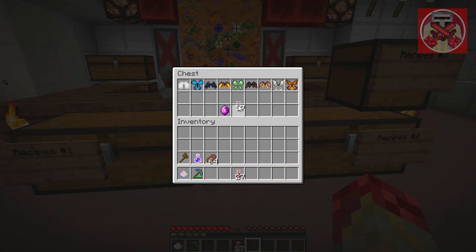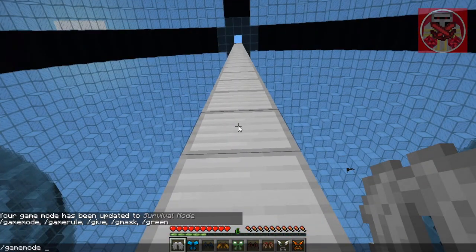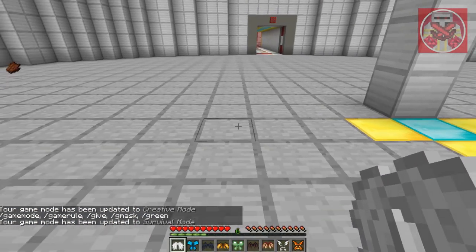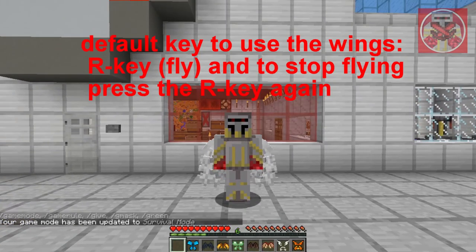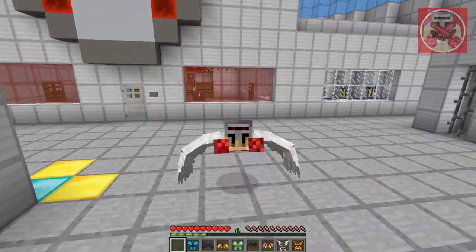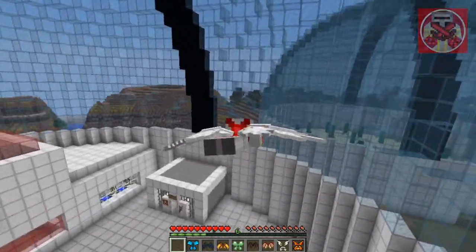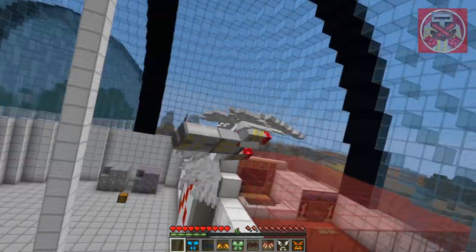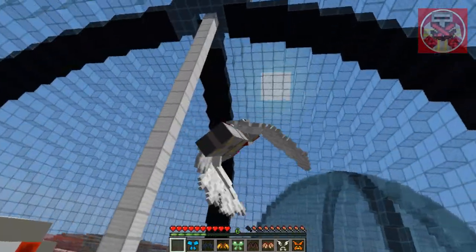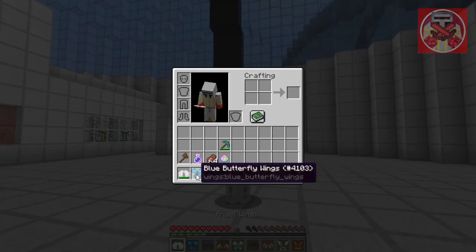Now that I've shown you all the crafting recipes, let's get out all the wings and test them. You just need to right-click to put the wings on your chest plate slot. To fly, press your default key R. When you press R you get into flight mode and you're taking flight. You control yourself by moving in the direction your mouse is facing, use sprint to speed up, and S to slow down.